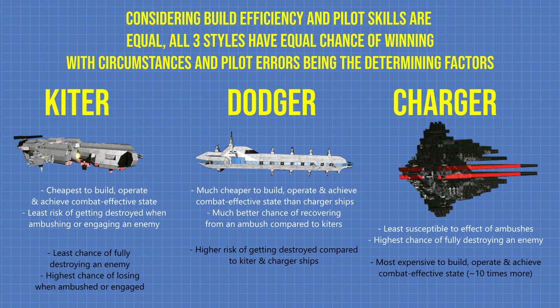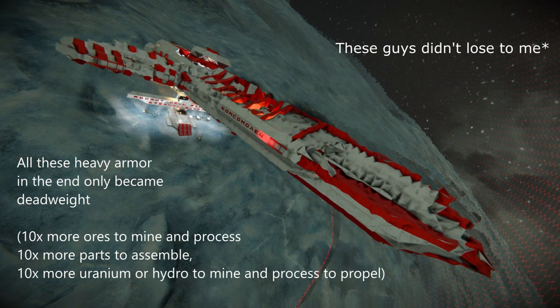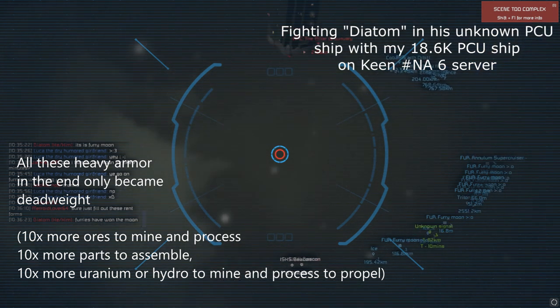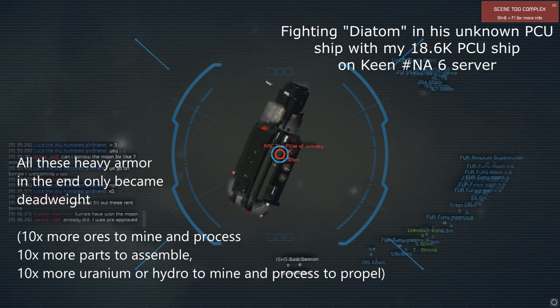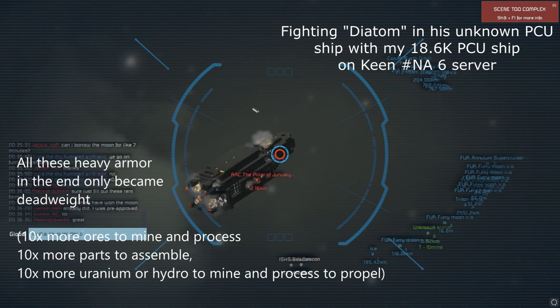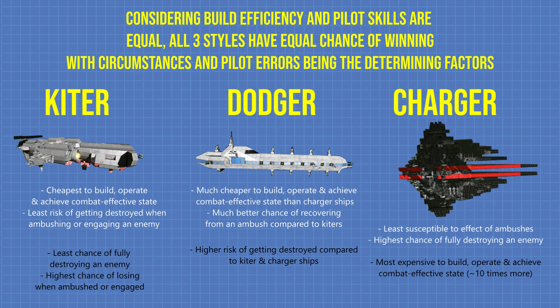It's much cheaper to build. You can see on this example from a server I played on — this is the heavy armor ship of a Russian faction — he lost all his turrets and thrusters but still has his armor, which basically means all that armor meant nothing because it's all dead weight. Here's another example from a vanilla server: he still has a lot of his armor even though he's already disabled. So I use the dodger because it's much cheaper to build compared to a charger — about 10 times cheaper to build and operate.